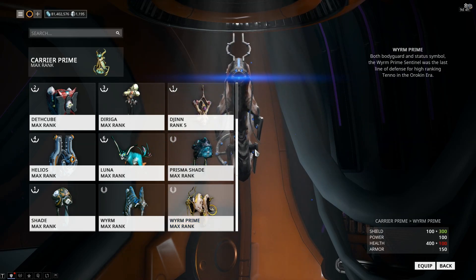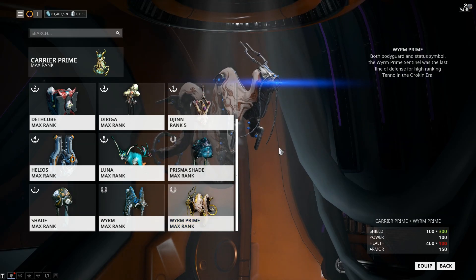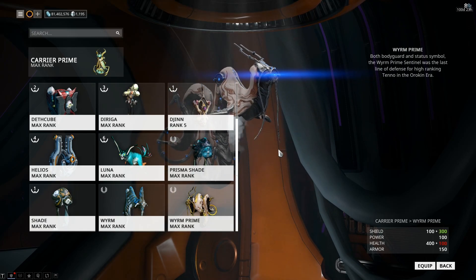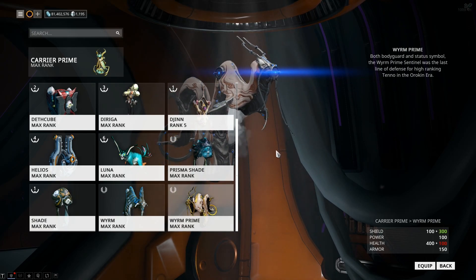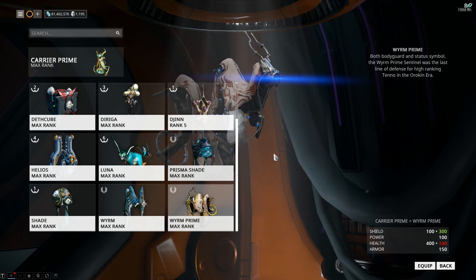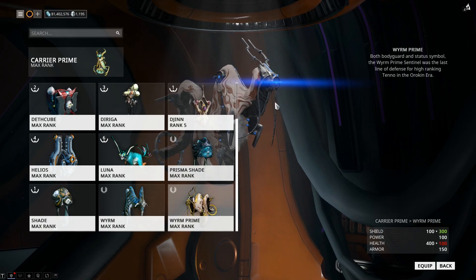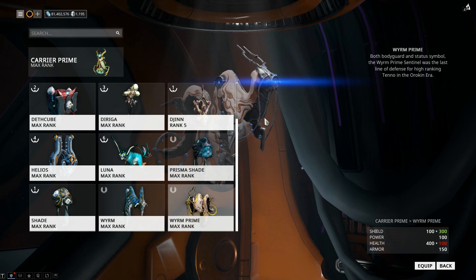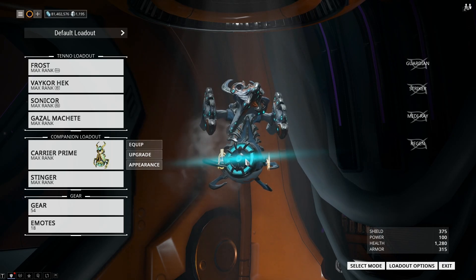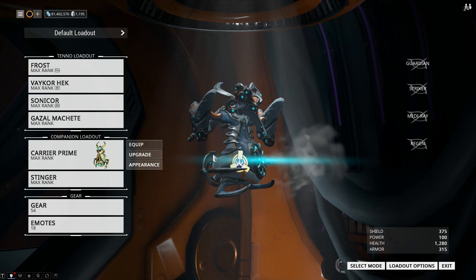I still think Wyrm is massively overlooked because it says it does a Radial Stun as his ability, but really it's not — it's Radial Blind. It is basically Radial Blind, which makes him really useful as a Sentinel. It's just most people stuck with Carrier because Carrier sucks — quite literally, Vacuum sucks up items.